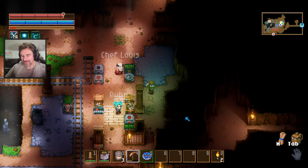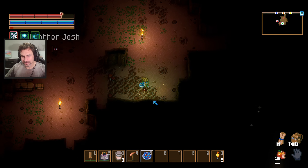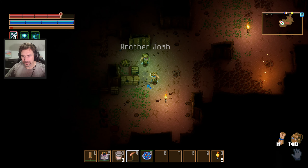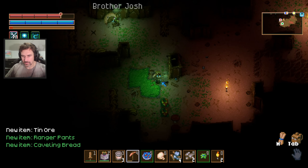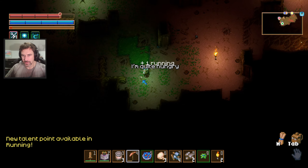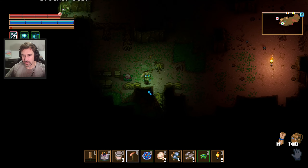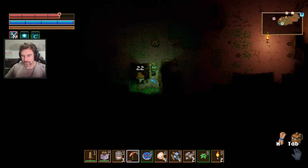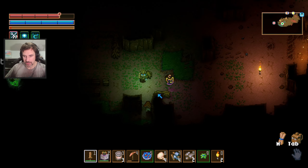I'm bringing some larva meat. Delicious. I found some caveling bread that I put in the food chest. There's a sepokubo. Did anyone have a sepokubo — a shovel? I have a sepokubo. Did you get the milk from the cow? There's some water over here. It's not an ingredient. Hey Jake, can you put those blocks down?